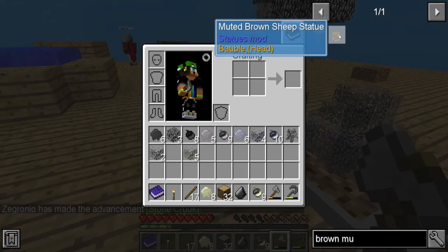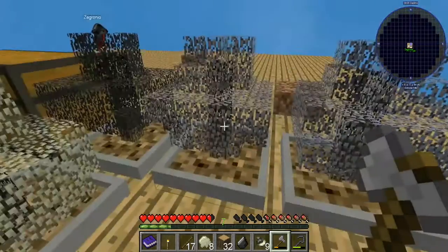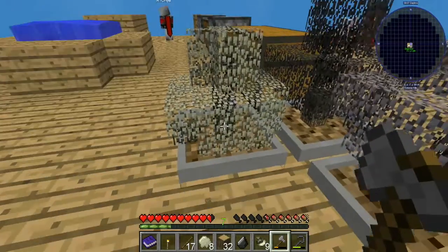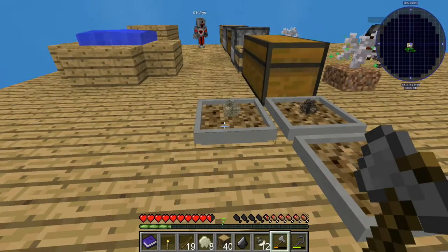Alright, so we're gonna hop in right where we left off in the last one. I hope this works. I'm very close to a cobblestone generator. Do you have the lava? I'm working on that.